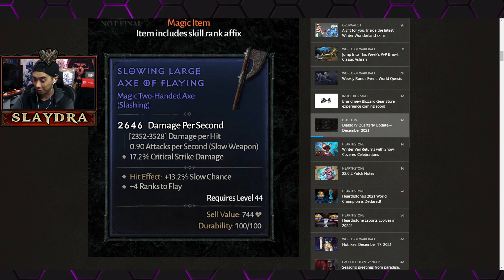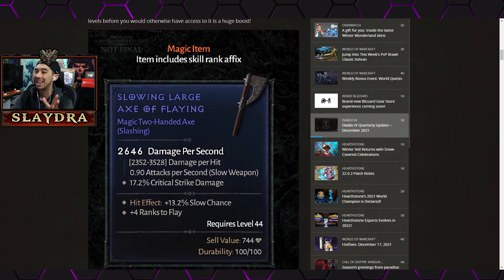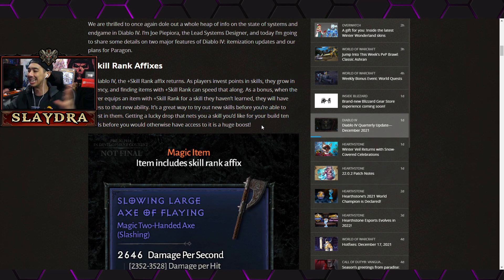I'm not going to play every video in full — just a bite-sized version — and I'll link the full blog post below. I think most of you just wanted to see the new items and gameplay. Let's kick it off with the new magic items, which actually have skill ranks. This is really cool. They want players to be able to mess around with new skills — in Diablo 2 you had to hard-invest a skill point and if you changed your mind you were stuck.